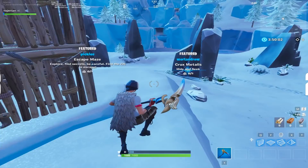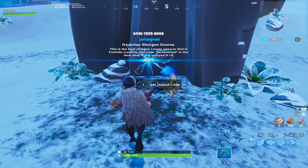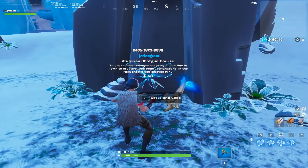The code will be in the description of the video as well as on the screen right now. To play the course, just go up to a featured rift in the creative hub and interact with it, then put in the code. It should read Jerrion's Shotgun Course, with my creator code JerrionGrant on top of that.